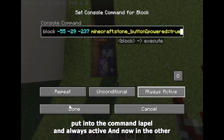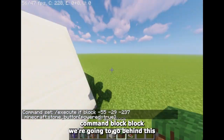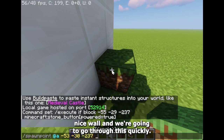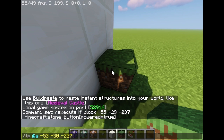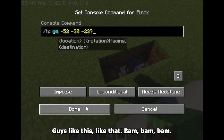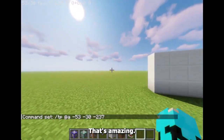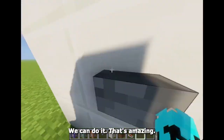Put it into the command block and set it to always active. Now in the other command block, behind this wall, we're going to put the tp command to teleport to the back. Now let me press the button — it should work. When you press it, boom, we're behind it! That's amazing — you can do it wherever you want.